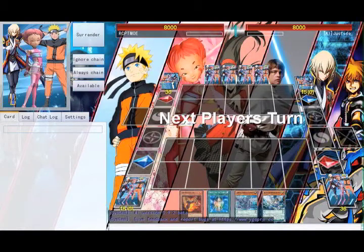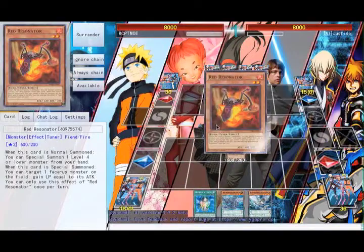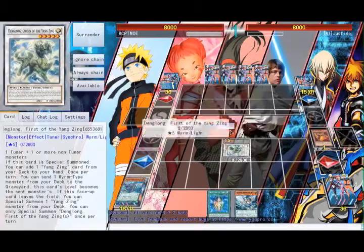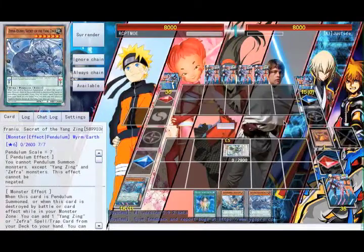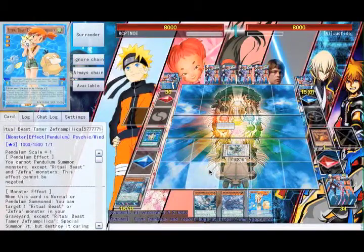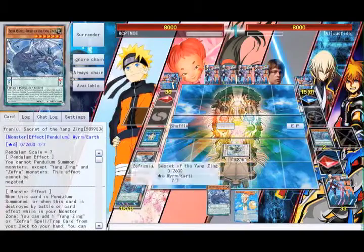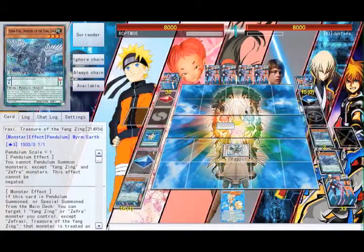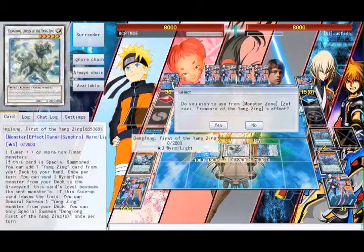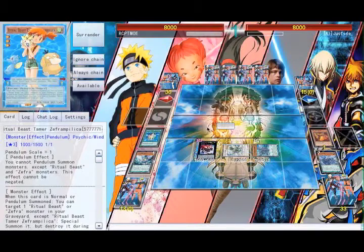Hello there, Razzle48 here, bringing you a couple of Zephyra Zodiac combos for the upcoming post-Raging Tempest format. Both of these combos are very long and require four cards in terms of resources, probably on your first turn too, but they can be broken down into smaller chunks depending on what resources you have. The resources I use for both of these combos is a treasure, a red resonator, and an oracle.